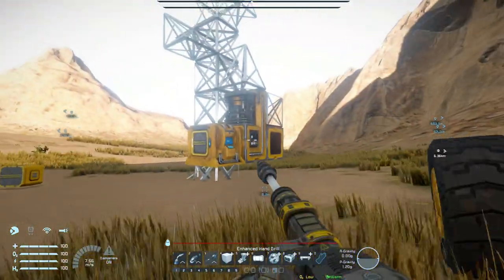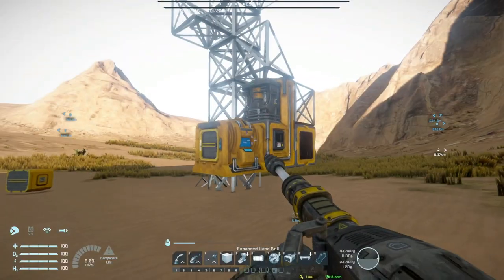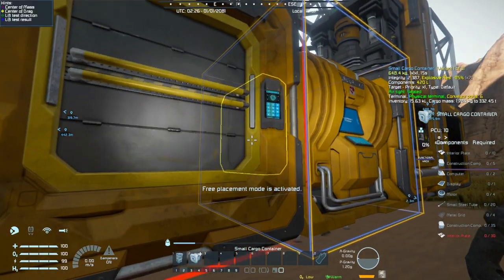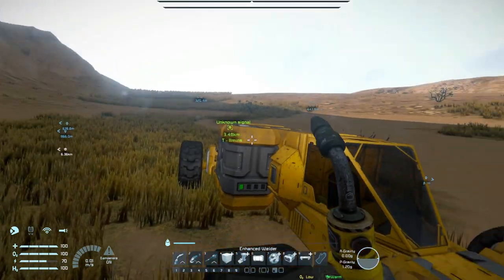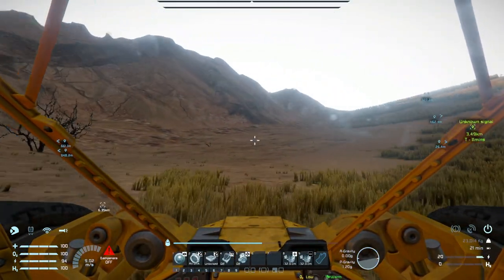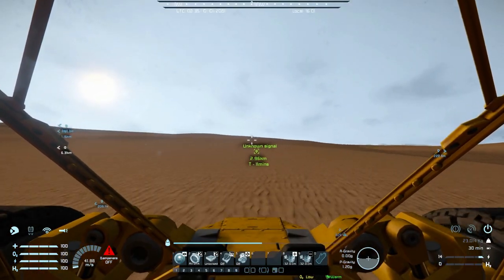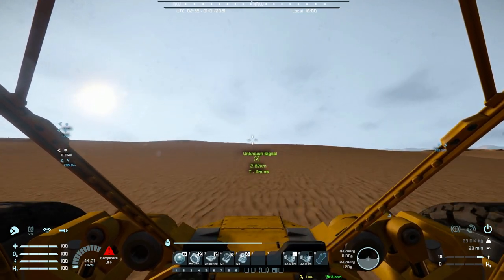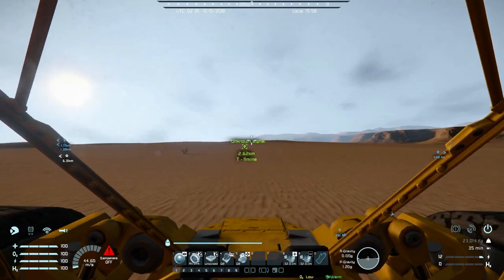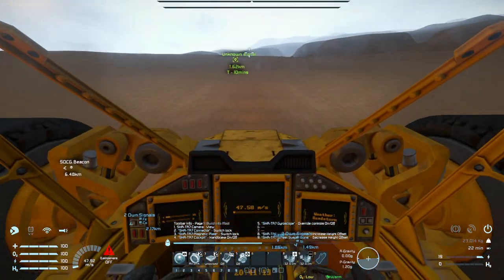Let's put a cargo container and a connector on the base so we can offload stuff easier and begin mining more. I'm going to go get that unknown signal while everything is getting assembled and refined. This thing can accelerate like 40 to 50 meters per second - it's a lot faster than walking. Just another sandstorm - so far pretty lucky.